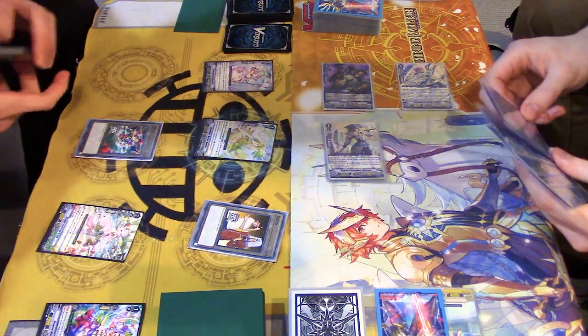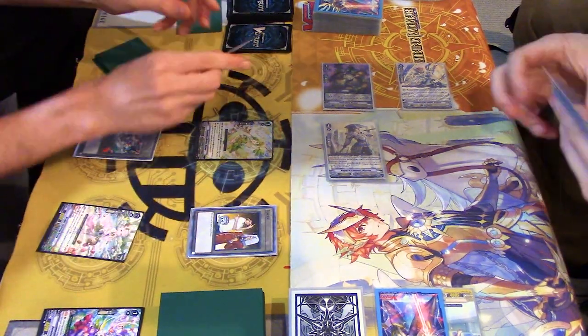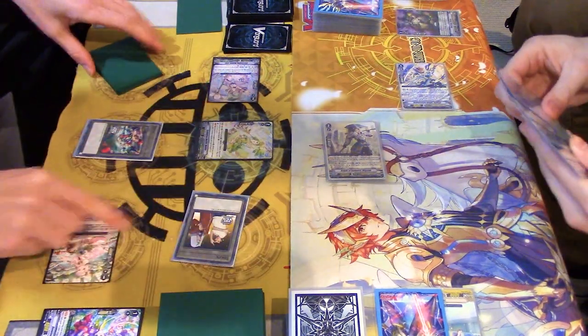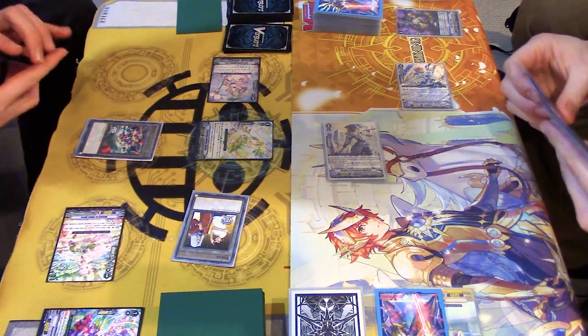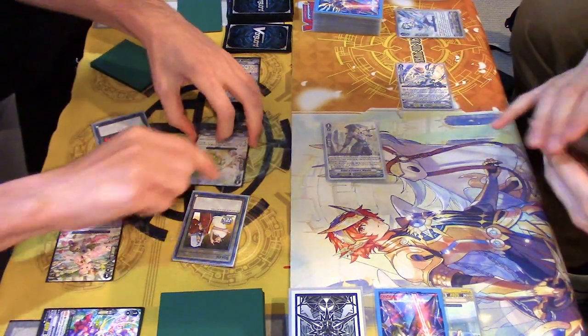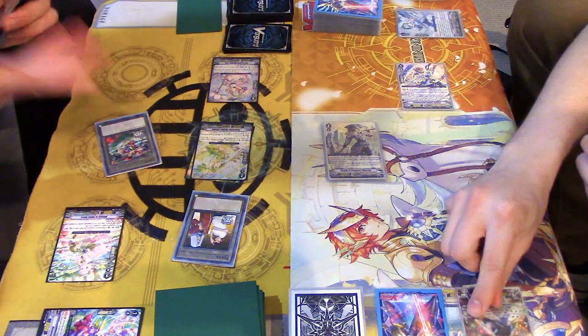Gotta remember it's not 0 and I can just attack your Vanguard right now. We'll go 10 to Wingstan. He got rid of my intercept. 13 to Wingstan. Guard. And 15 to Vanguard. Take it. Drive check. Pass. The foil.